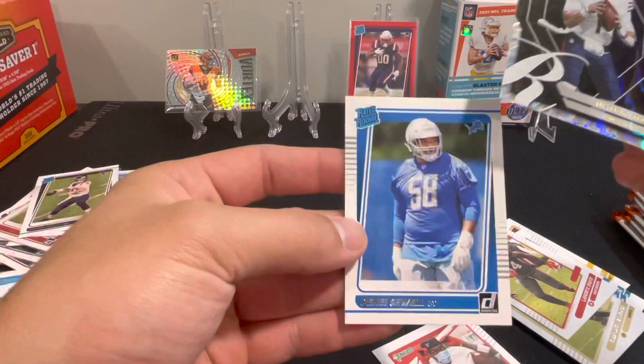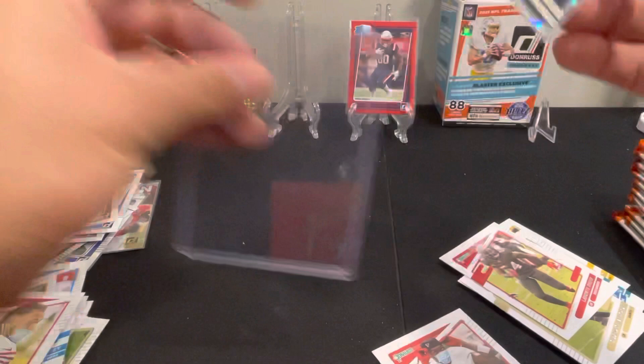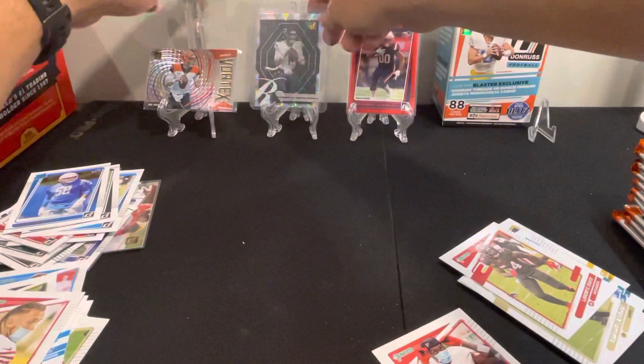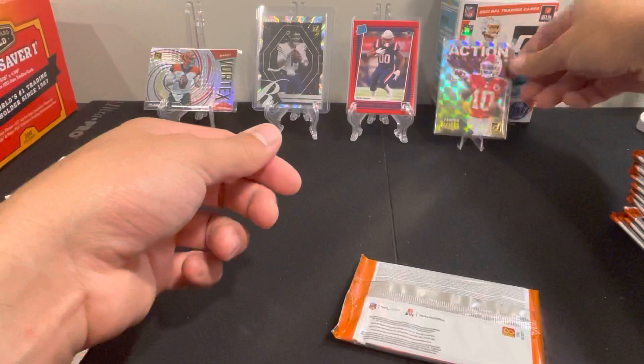Penny Soul — looks to be in good condition as well. That's probably a grading candidate for me to send in. We will take that one. It's probably our best card so far. I don't know about the Action All-Pro — I guess we can put those up here. This card looks pretty cool; I don't know if there's any value to it or how short-printed those are. We got the Brady insert as well — probably a few bucks.